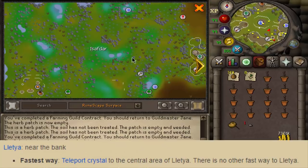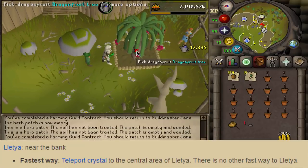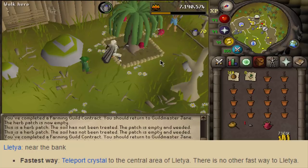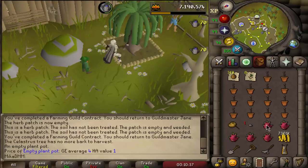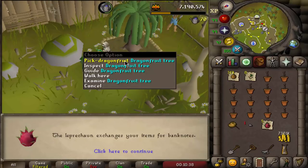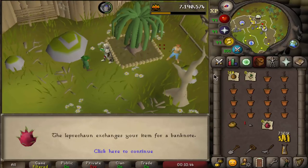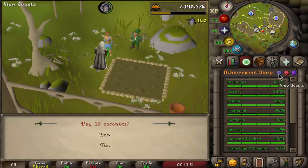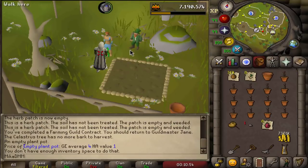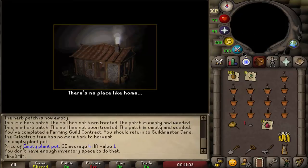I start my farming run by teleporting to crystal, so right now we're located in Isafdar. Here is the first fruit tree patch — we check the health and pick the dragon fruit. If you have a lower tier tree that's perfectly fine. To access this place you need to start Mourning's End Part One, so just look that up in your quest log to see what quests you need. We pay the farmer and move on.